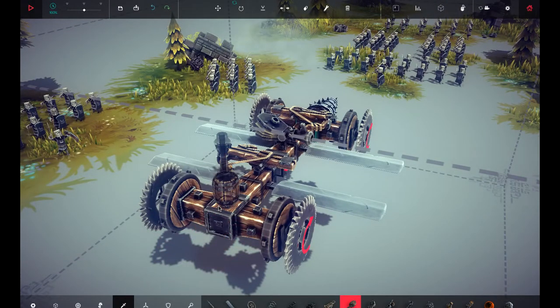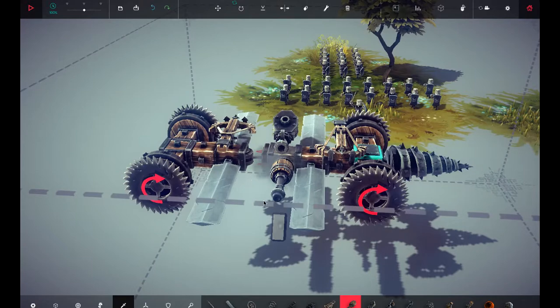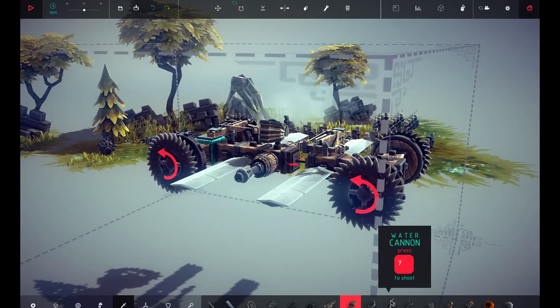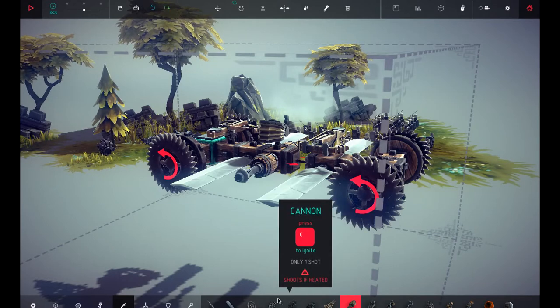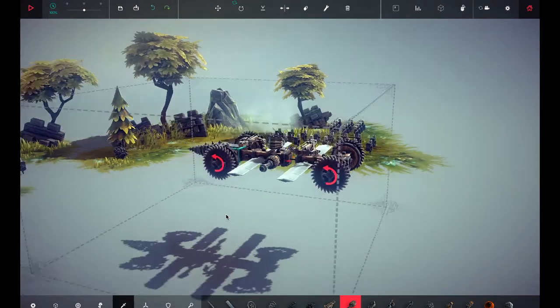Oh look at that, right in the butt. Sometimes I feel like facing up it wouldn't be too effective. Here we go — flamethrower is Y, vacuum is Y, C is crossbow and that's it. Let's try this out guys and if we want to add any other things we can do another try of course.